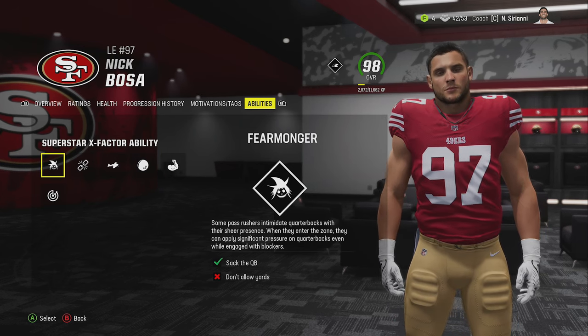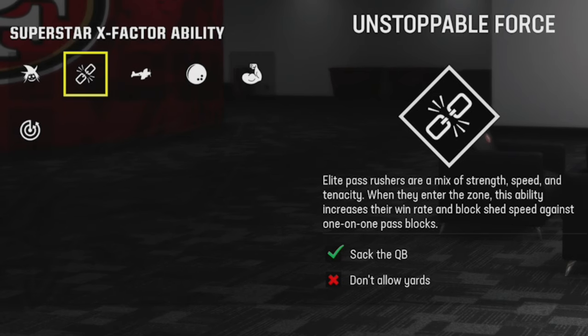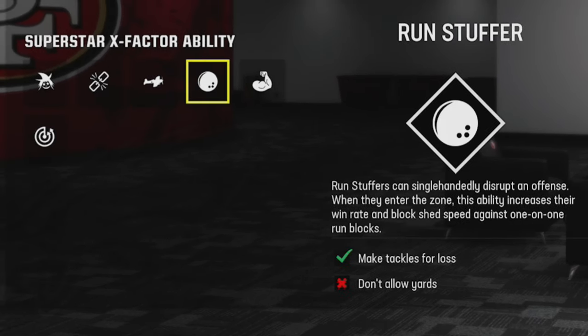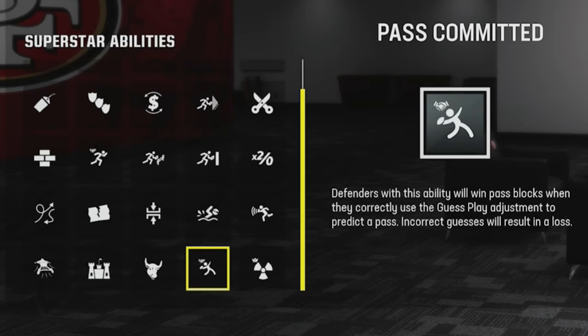For pass rushers, 'Fear Monger' is one of the best X-factors because it can affect the accuracy of a throw, winning the down even without a sack. I also like 'Unstoppable Force' because in one-on-one pass block situations they'll win most of the time, getting a lot of pressure even without an exotic blitz. For superstar abilities, 'Under Pressure' is great as it can apply pressure to a quarterback from a further distance away. 'Pass Commit' is also excellent — guessing pass with this ability will make sure these guys win their pass rush blocks pretty much every single time.